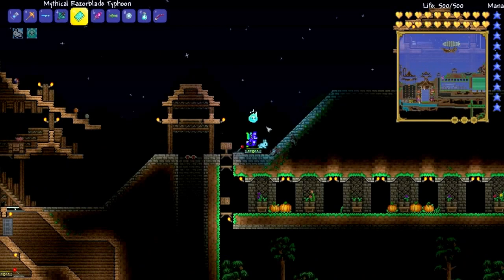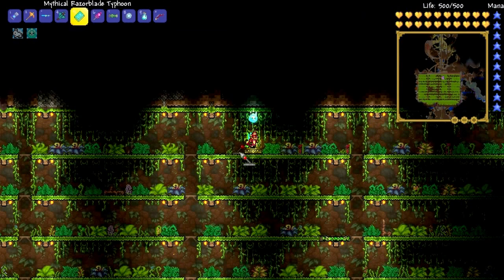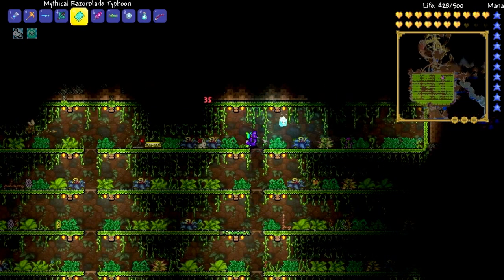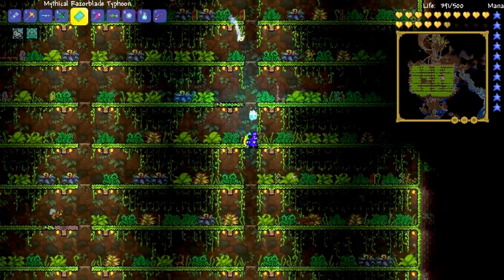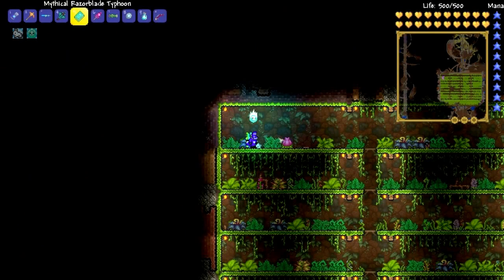Tip number 11: you can create mini biomes. Just place a certain amount of blocks of a specific block type and it should create that biome. For example, you could put down a bunch of snow blocks to create a snow biome. What I've done here is put down a load of mud, which has grown into jungle grass, and I'm hoping to spawn the Plantera bulb — and yep, there we go. Plantera bulb. This is an example of a boss farm, so you can copy that if you want.